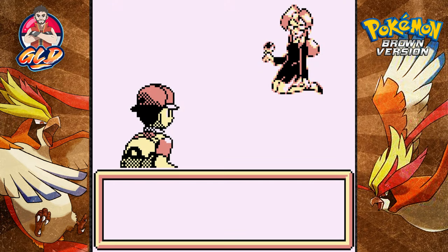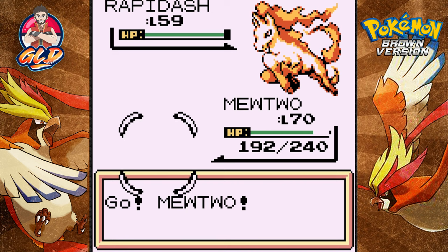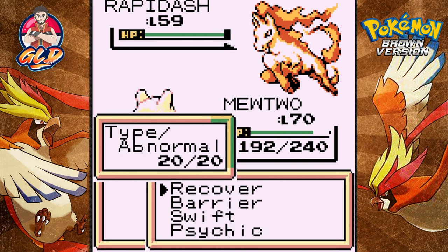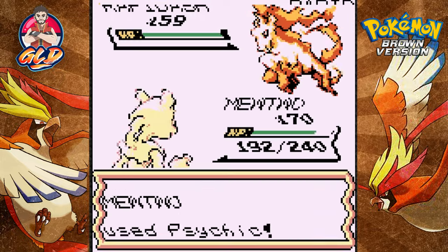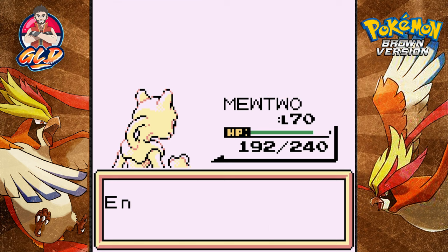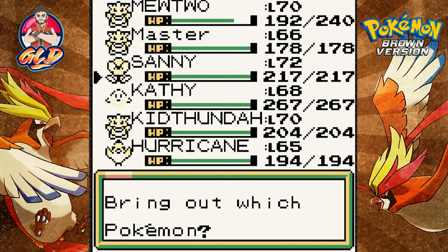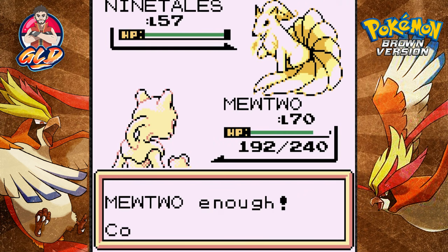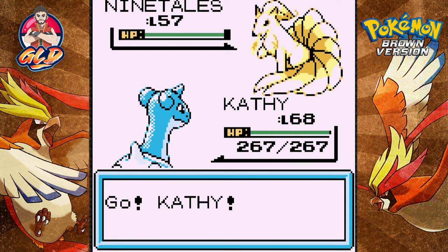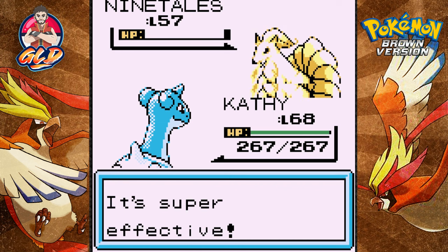Another Red, okay! Here we go taking on Red — they're coming out with a level 59 Rapidash. I did not heal my Pokemon at all. I put Mewtwo back at level 70 so we can just destroy everybody. We're going to go in with Kathy and just drown everybody with surf. Surf attack — there we go, Ninetales has been defeated.